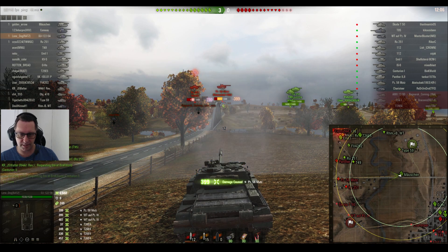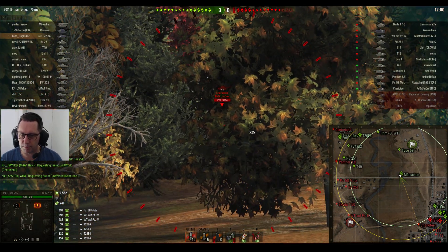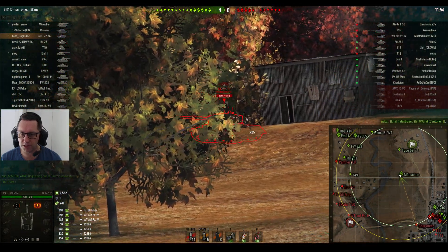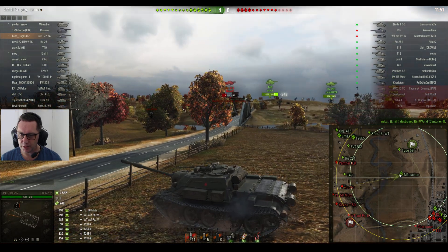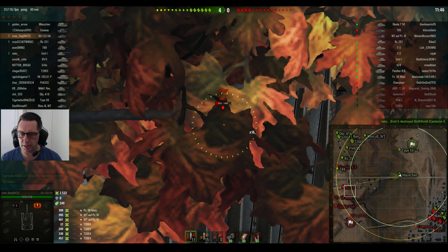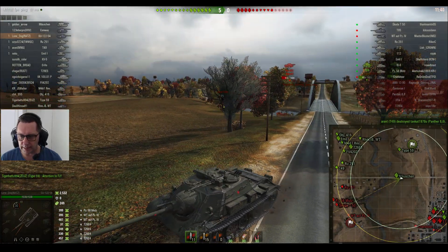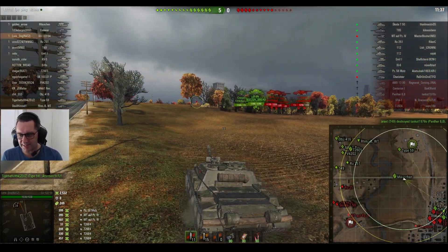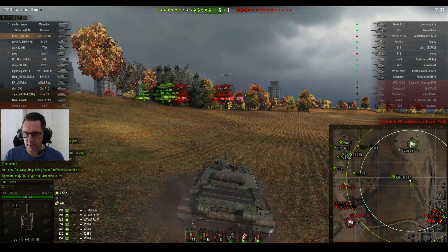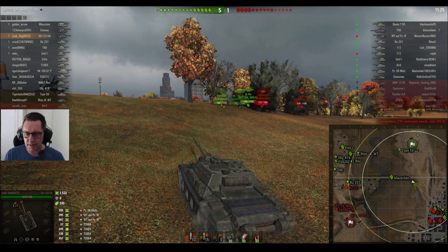He needs to do 6,000. Gets a shot into the PZ-58 — that's the premium German medium tank. Up to 2,500. Clutch and misses the Charioteer, who was getting the hell out of dodge. He's in a spot where he can get shots towards a few different parts of the map. I was a little bit wrong when I said it looks like the city's covered — and that's what he's looking at now. They're winning 5-1. You'd think they'd win that western flank no worries.